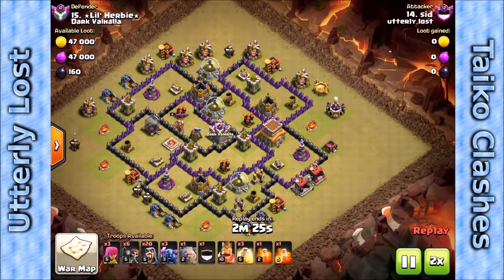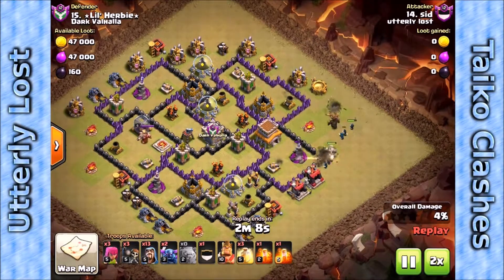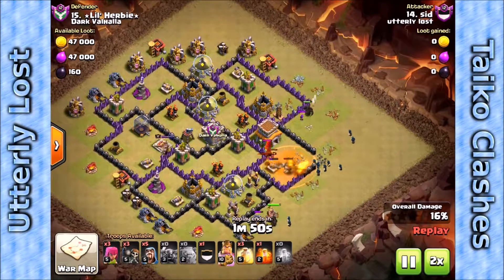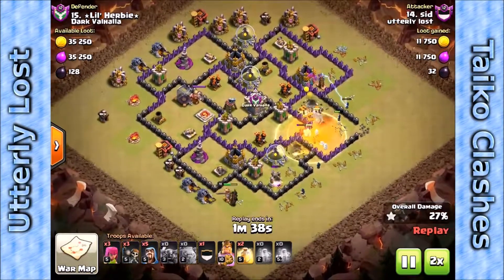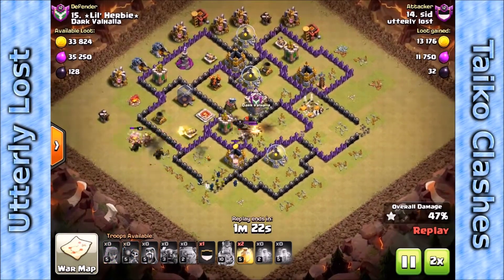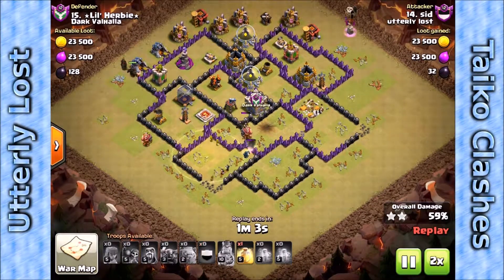Notice the enemy king came down and attacked the hogs but they took him out quickly. And speaking of Cid, here's a nice three-star. He's going to enter from the east with a golem, a pekka, and wizards. Wall breaks in — some troops enter but the king and two pekkas go out, and at first I thought that was a mistake on the funnel. Wizards come in to take care of the clan castle troops with a poison spell. He actually intended troops entering from the east to take out two of the air defenses, while troops coming in from the south work up toward the third air defense.